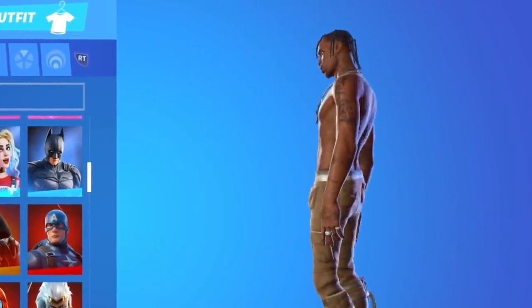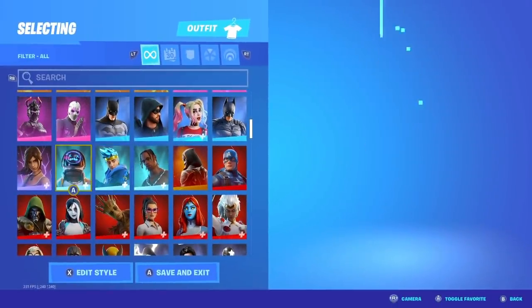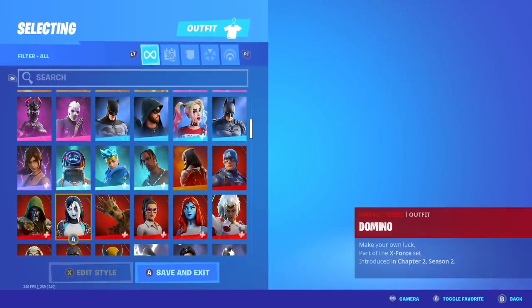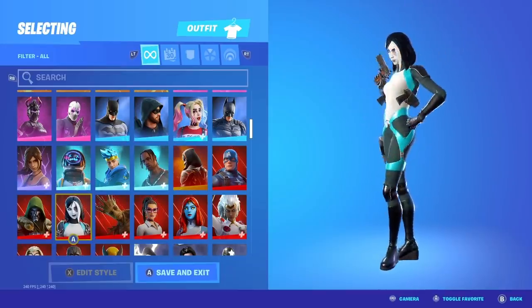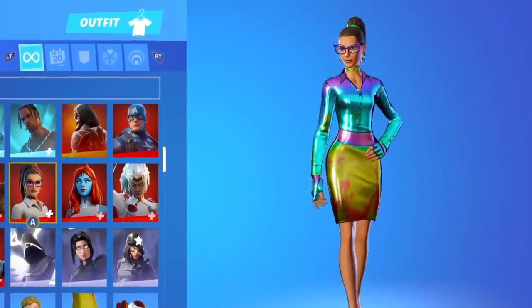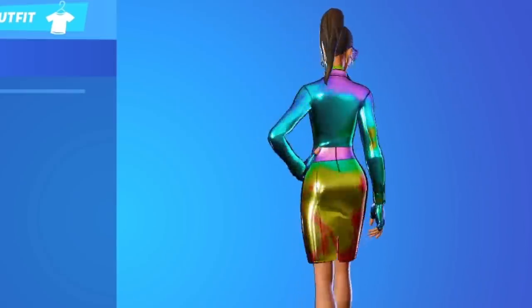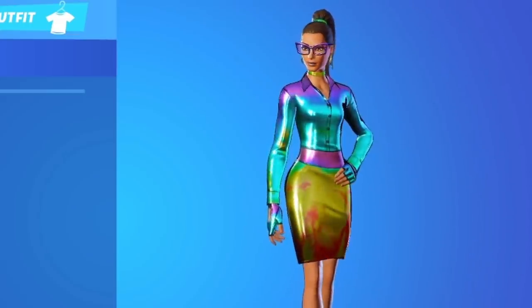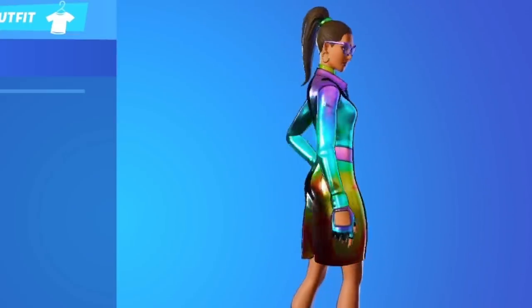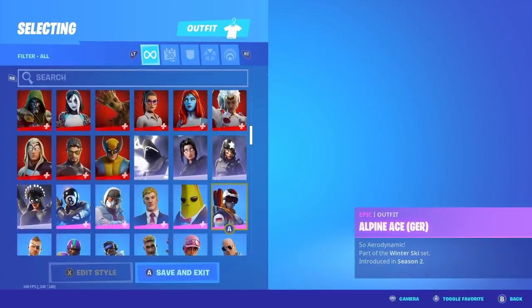We got the Travis Scott skins — it's lit. We got the Ninja skin, the Astroworld skin. Some of the Marvel skins, as you guys can see, they are pretty fire — I honestly like all of them. We got the Jennifer Walters skins fully maxed out with the rainbow version. This is the best. If you're going to wear it, be wearing the rainbow version, because honestly you're just a beta otherwise. Alright, let's keep going through — we're not even halfway yet.